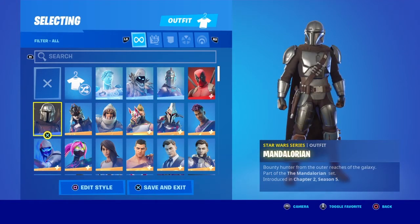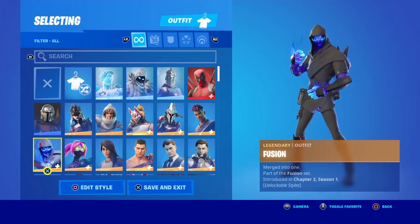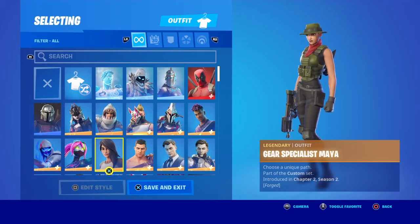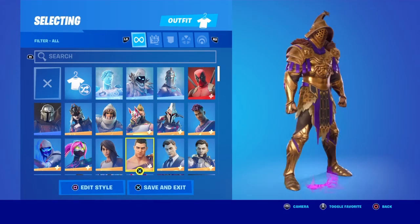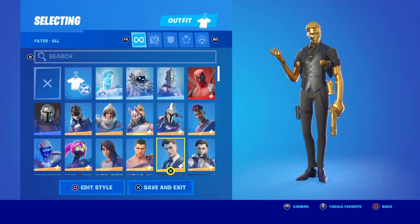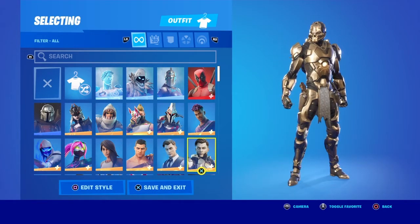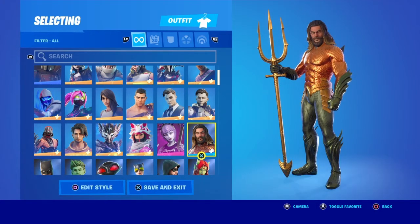You've got Arachne. Mandalorian. Season 5 of this chapter is probably the most boring season I've ever played of this game. You've got Fusion — tier 100 skin for Season 1. Galaxia, monthly skin. Gear Specialist Maya — this was like the fully customizable character from Season 2. Then over here you've got Menace — tier 100 skin of Season 5, that's alright. Midas from Season 2 of this chapter. In my opinion Season 2 of this chapter is probably the best season so far. You've got Midas Rex — Chapter 2 Season 4, part of the Last Laugh Bundle. Aquaman Season 3, secret skin — not that crazy, I don't really like how he looks.